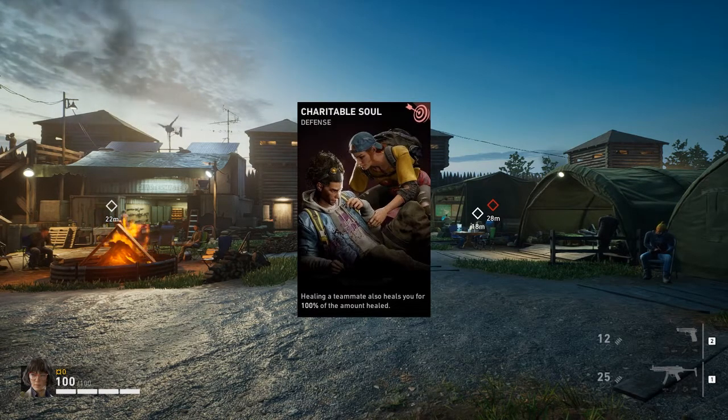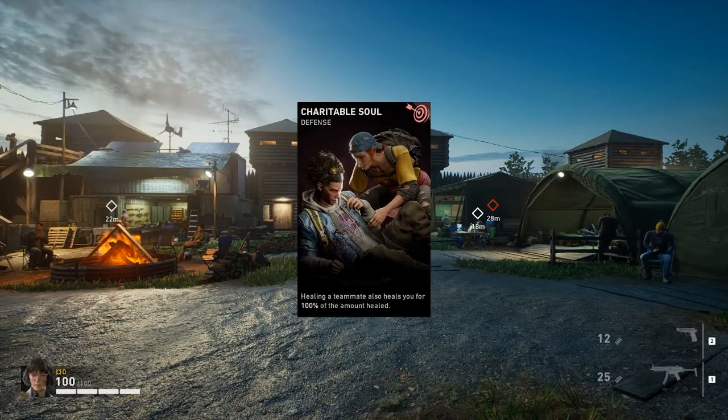Charitable Soul - what it does is healing a teammate also heals you for 100% of the amount healed. Charitable Soul is just one of those cards where if you're going around healing people, you just get free heals from it. It's a great card to have - if you use a bandage to heal somebody, instead of just wasting it on somebody else, you get heals on you as well. That's a great card. So that's number four.